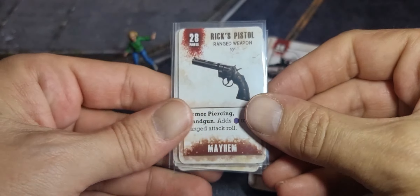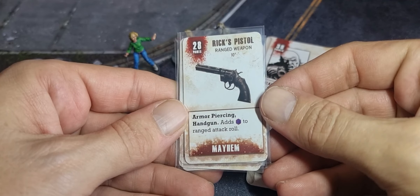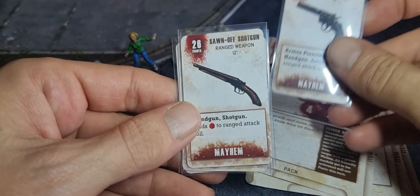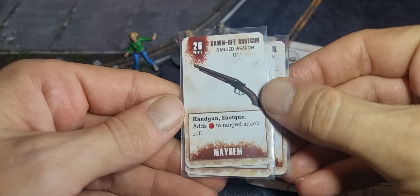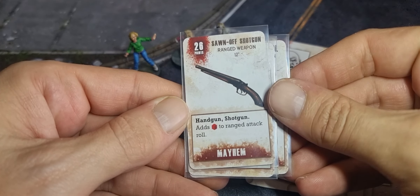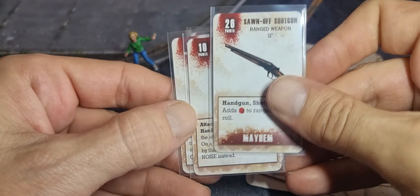For the equipment cards, we've got Rick's Pistol which adds a blue dice to the ranged attack roll, range 10, at 28 points. Then we've got a Sawn-off Shotgun which is 26 points, range 12, though it only adds one red dice to the attack roll.